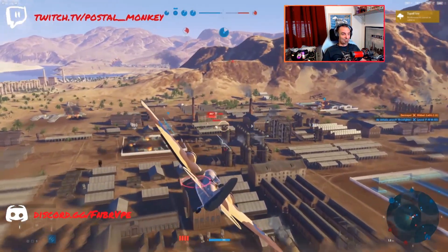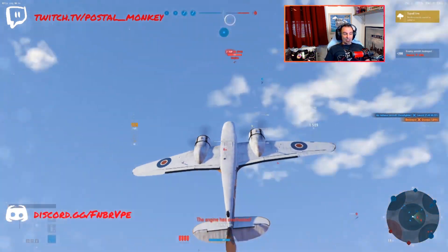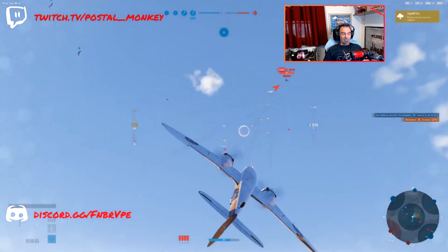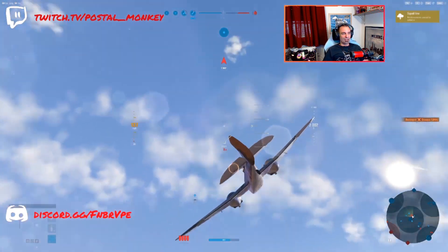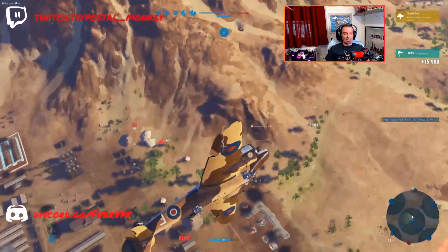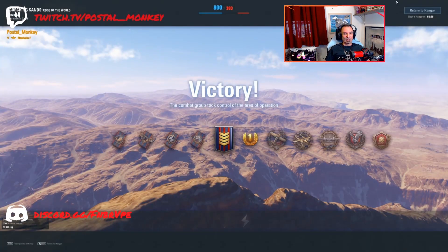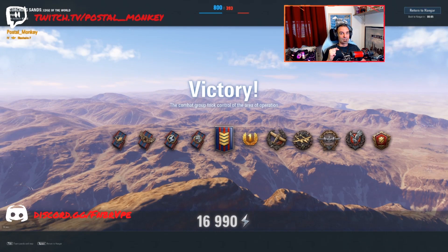We've got a really effective P-38F pilot on our team. If you've got two really effective pilots - and I'm going to call myself an effective pilot in this particular battle - it can be pretty detrimental to the enemy team. I mean effective as in just taking care of what's in front of me and explaining why I'm doing that. If this was a higher tier battle or if there were more effective enemies, I'd have to change my strategy for sure. But I was able to see that the enemy pilots were not really paying attention to me. So almost 17,000 personal points - let's take a look at both results.